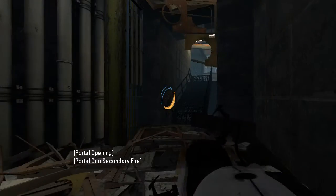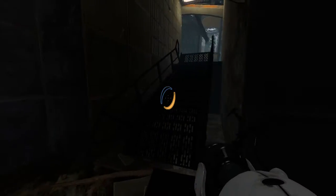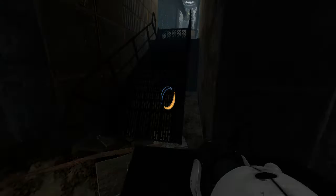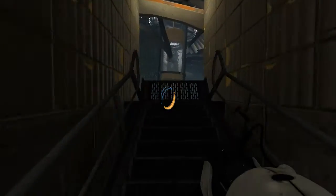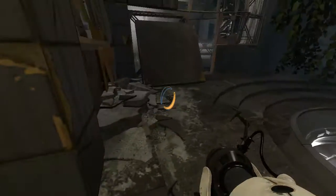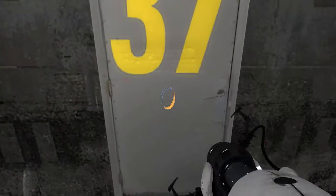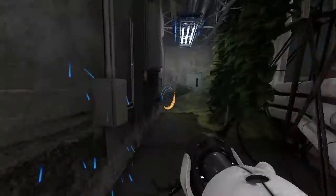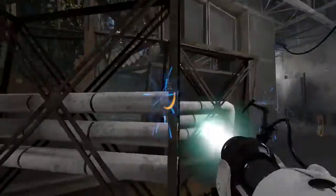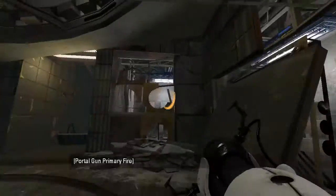This is cool. These stairs - what? How does that... Oh, these stairs originally went down. Because otherwise this is the wrong angle if these stairs originally went up. Where can we find a portable surface? Is that portable? No. There's gotta be a rune around here somewhere. Maybe I just have to go through that door that I opened, like a normal person.